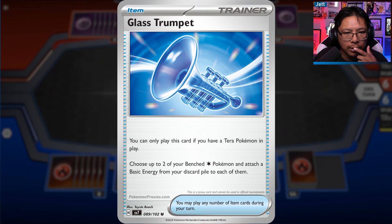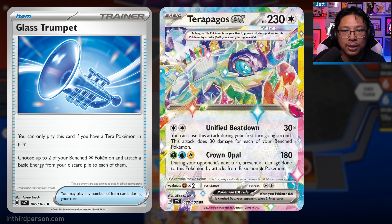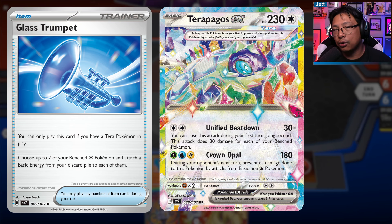The Glass Trumpet card is kind of nuts. You can only play it if you have a Tera Pokémon in play, but if you do, you get to choose up to two of your benched Colorless Pokémon and attach a basic energy card from your discard pile to each of them. This is great energy acceleration for the Terrapagos EX deck. Theoretically you could have an Arceus on the bench and accelerate to that too. Terrapagos looking incredibly strong - its Unified Beatdown attack does 30 damage for each benched Pokémon, combined with the Area Zero Stadium giving up to eight Pokémon, plus Glass Trumpet makes this archetype stronger by the day.